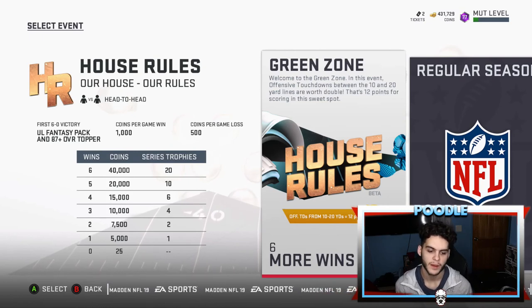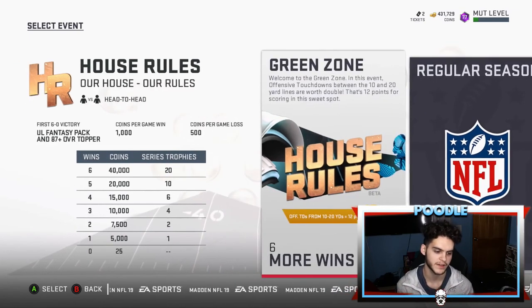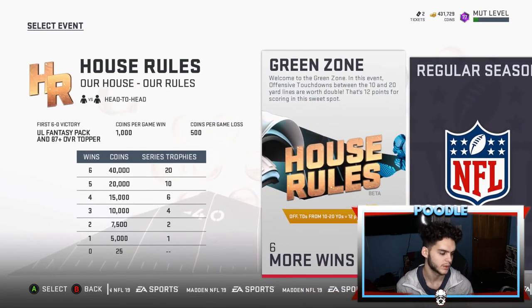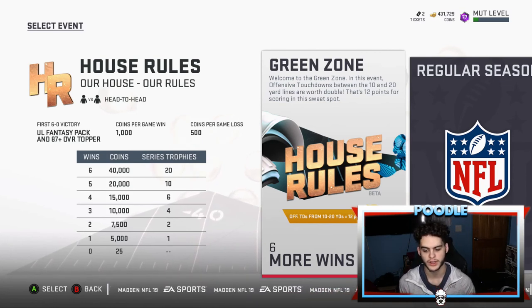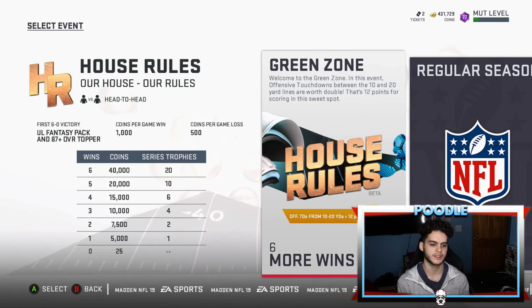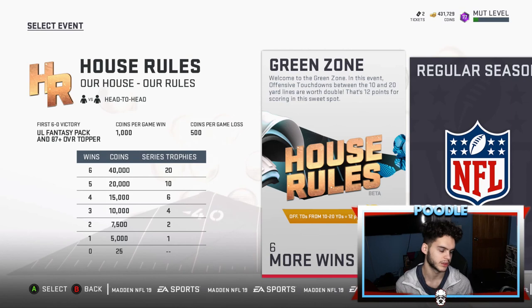Comment below what you guys get out of this pack — I'm interested to see. I haven't hit much on these packs; I did get a 95 Calvin one time though. The way to win this week is very different than usual — just play normal. Take your touchdowns; never give up points trying to get more. Don't gamble — if it's a field goal take it, if it's a six-point touchdown take it. Don't go down just to try to get the 12 within the 10-to-20, it's not worth it.